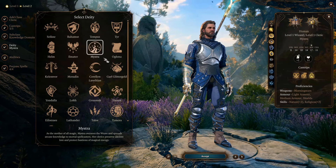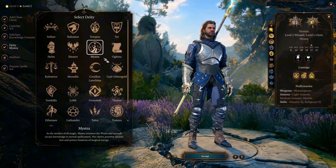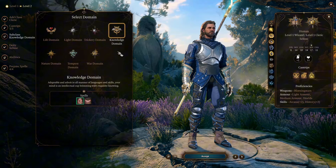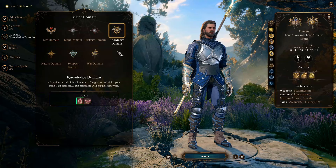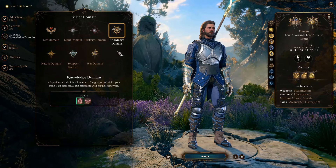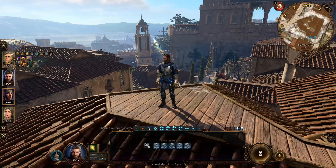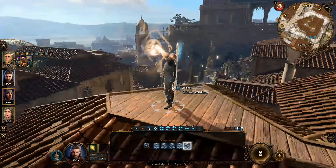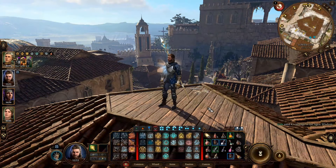Mystra has two domains: Arcana and Knowledge. Since the Arcana domain is not playable in Baldur's Gate 3, I chose Knowledge domain for this build. I think Knowledge domain cleric is among the least played subclasses in the game. Its core abilities have nothing to do with combat, and for the few control spells it gets, there is always another subclass that can do way better. But that doesn't make it a bad subclass, because a Knowledge domain cleric can be really powerful outside of combat.